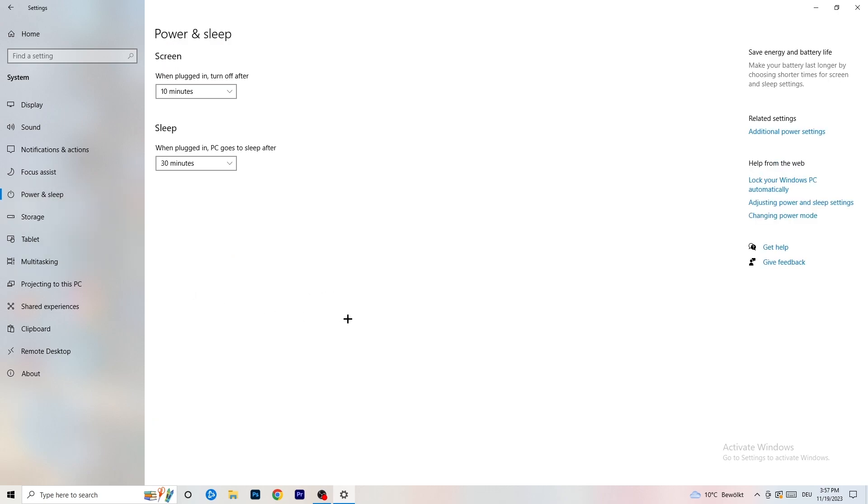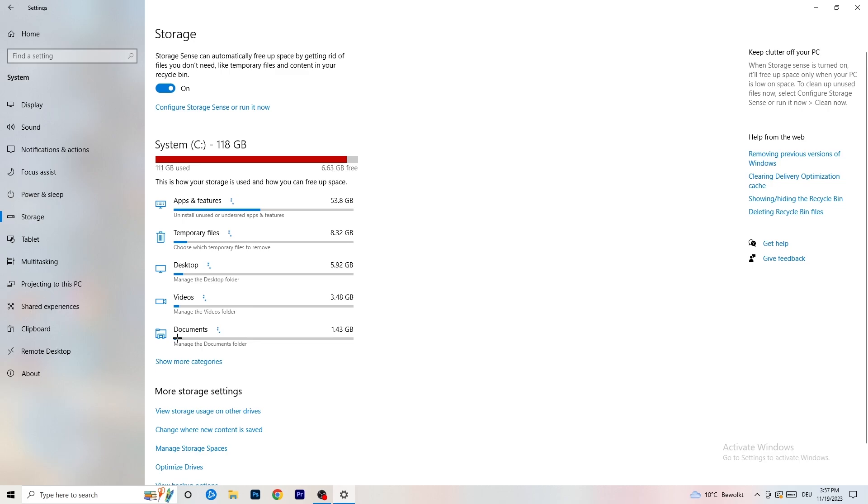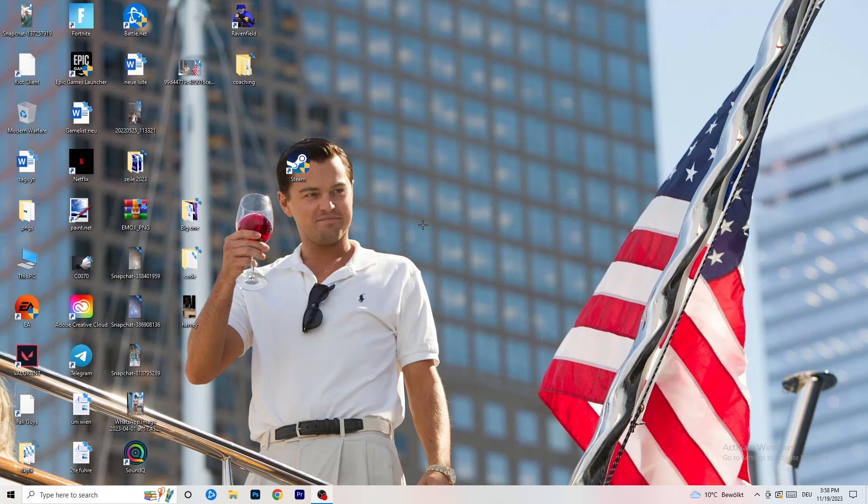Go to Power & Sleep, then click 'Additional power settings' on the right side. You'll have several power plan options — for me Balanced works best, but some PCs work better on High Performance. Test which one works best for you. Then go to Storage, click 'Configure Storage Sense or run it now,' and copy my settings — set it to run every week, 40 days, or 60 days. This will delete temporary files and free up storage, improving overall performance.